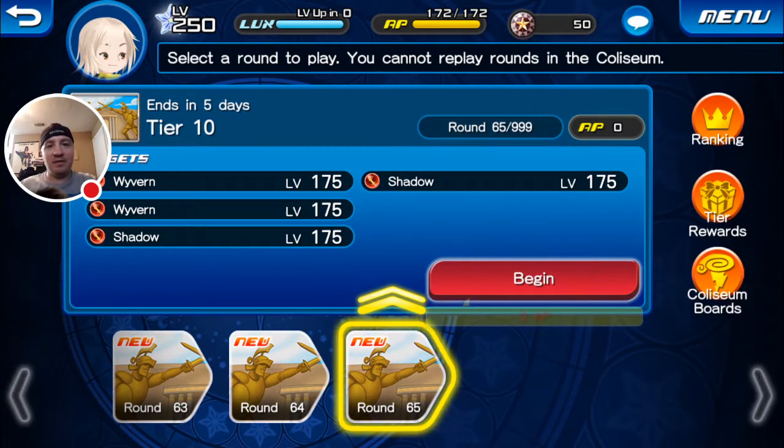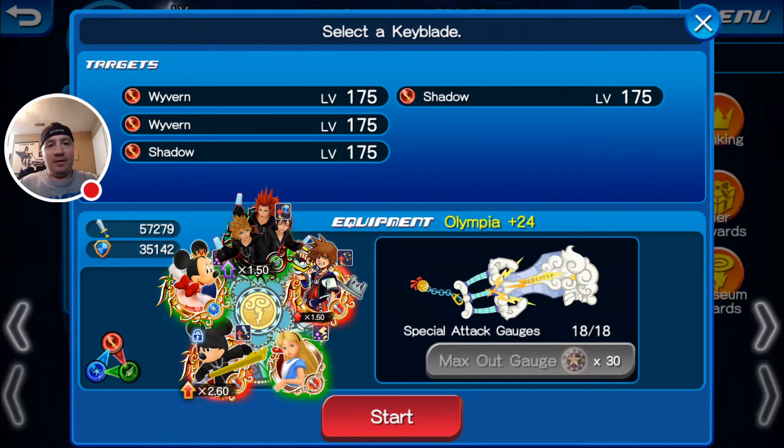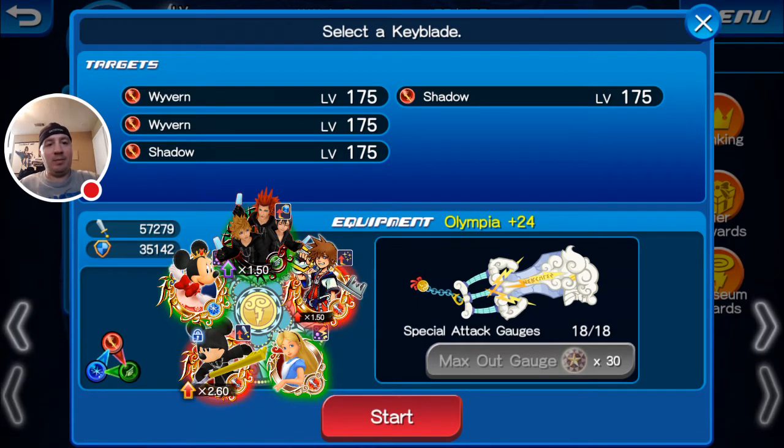So I am on round 65. It's going to be two Waverns and two Shadows in there — all of them are single targets. So this is my setup right now. I might change it out, I probably actually will change it out. I do like the defense boost on my Rax Medal right now. I'm going to try it with this setup — the Rax Medal for the zero cost and the attack up.